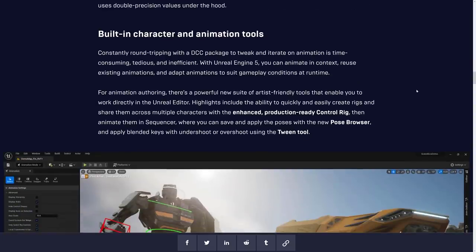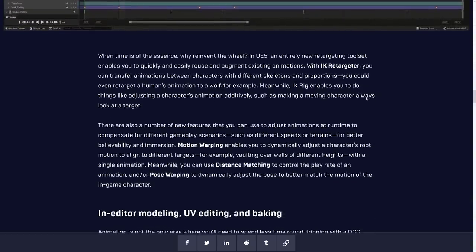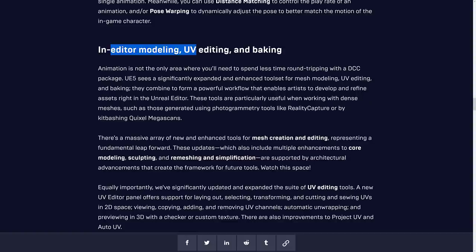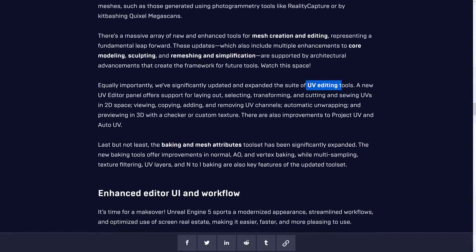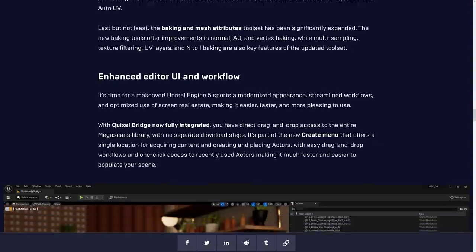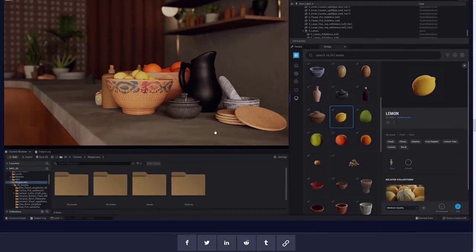There are also additions to the character and animation tools. There are across-the-board changes. Another area that's really nice is the UI in general for Unreal Engine 5 — it's just so much better than Unreal Engine 4. It's going to be hard to ever go back to UE4 after using UE5. We've also got new UV editing tools built in, baking and mesh attributes, and updated tool sets. The user interface and workflow have really been worked on.